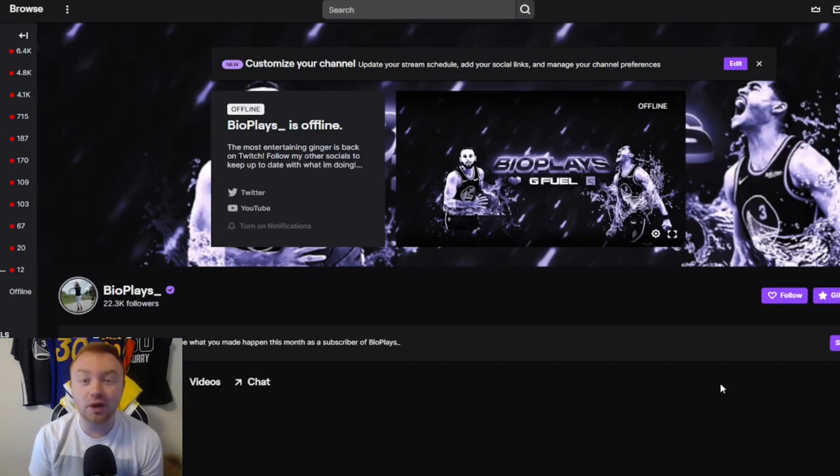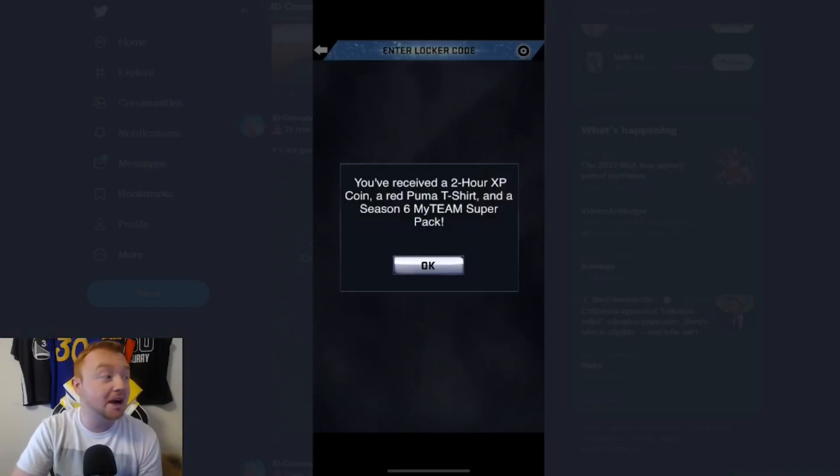2K actually did something really cool. You guys can actually get a free Twitch Prime loot box if you do have Twitch Prime, or in other words, Amazon Prime. You're actually allowed to start a free trial with Amazon Prime that you can cancel as soon as you get this loot box. What this loot box does entail is: you will receive a 2-hour XP coin for Park, a red Puma t-shirt, and also a free Season 6 My Team Super Pack.